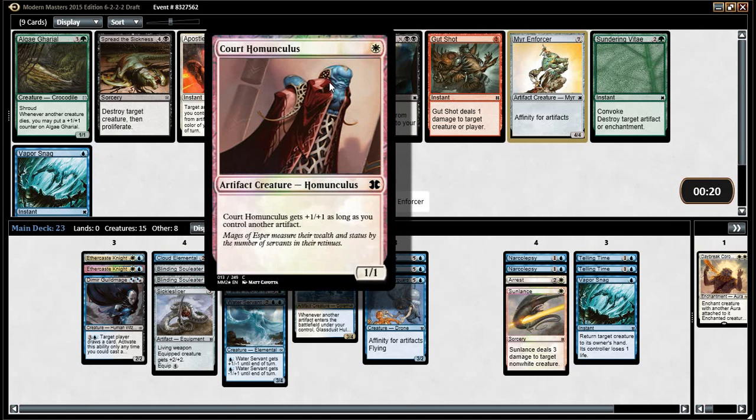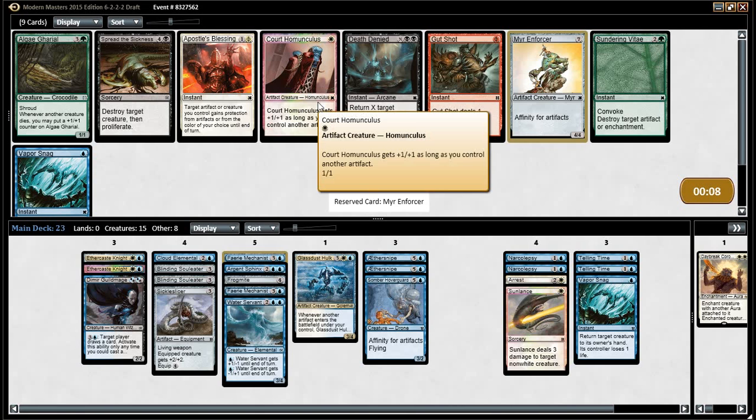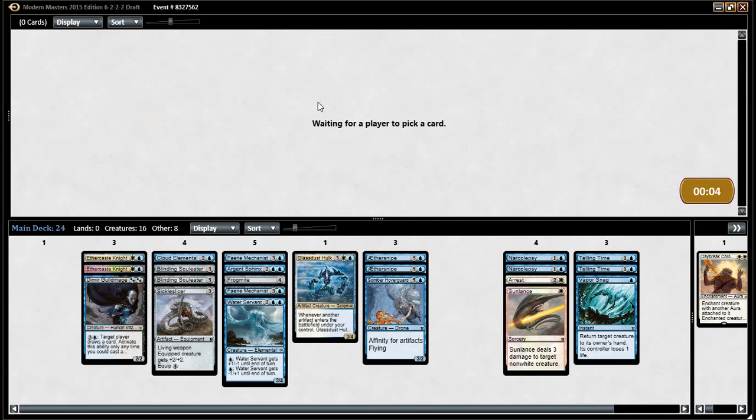I think it's better than a one-mana 2-2 sometimes. Or a decent percentage of the time. Yeah, if we go turn one Court of Cunning, turn two Ethercast, and attack for three — that's a pretty reasonable start. I think four is better than the Home Alone Kills. I would disagree. I think you want cheap artifacts for Frogmite and Glass Dust Hulk — and the Home Alone Kills. Okay, I've got a Frogmite in there.